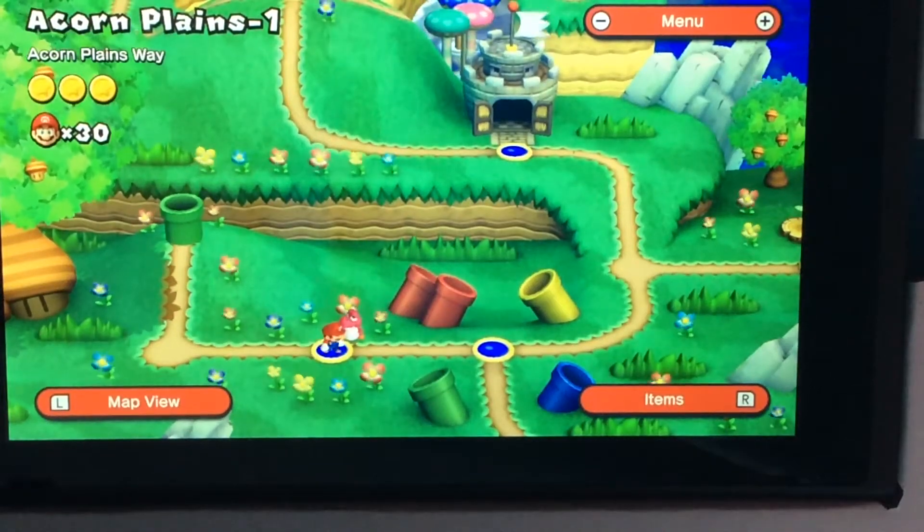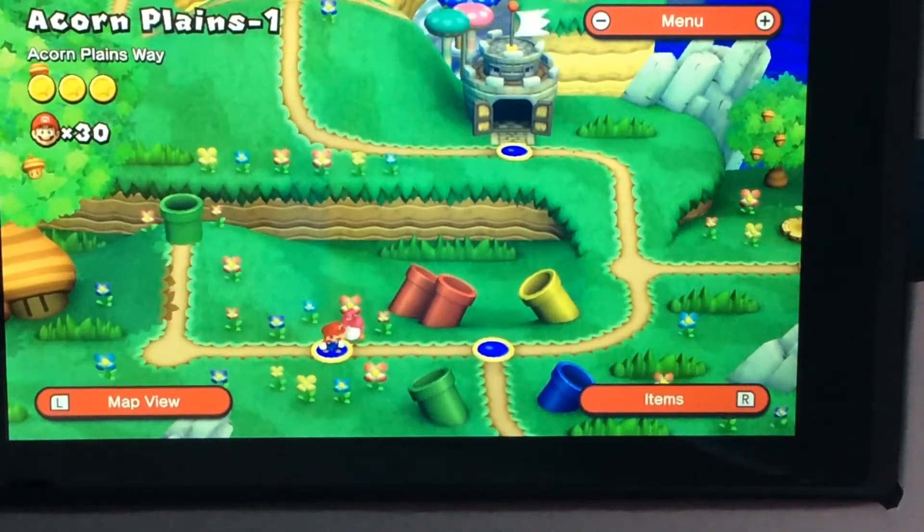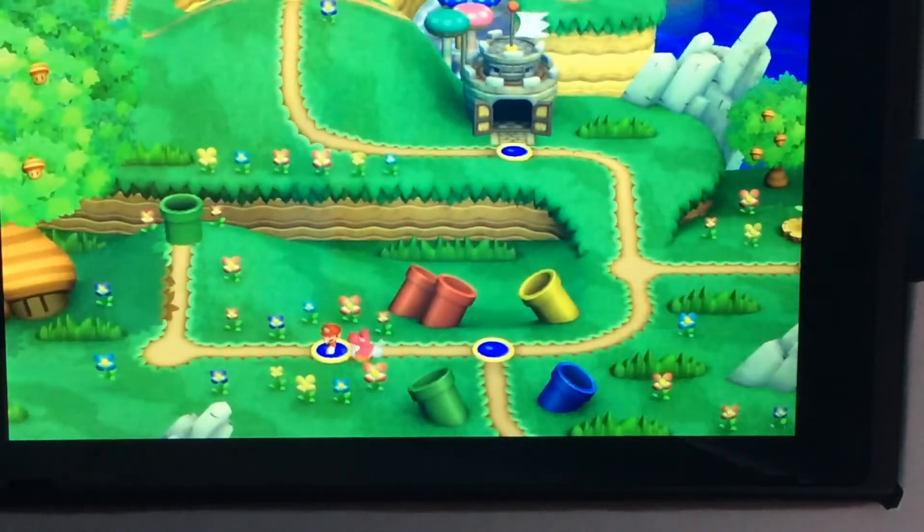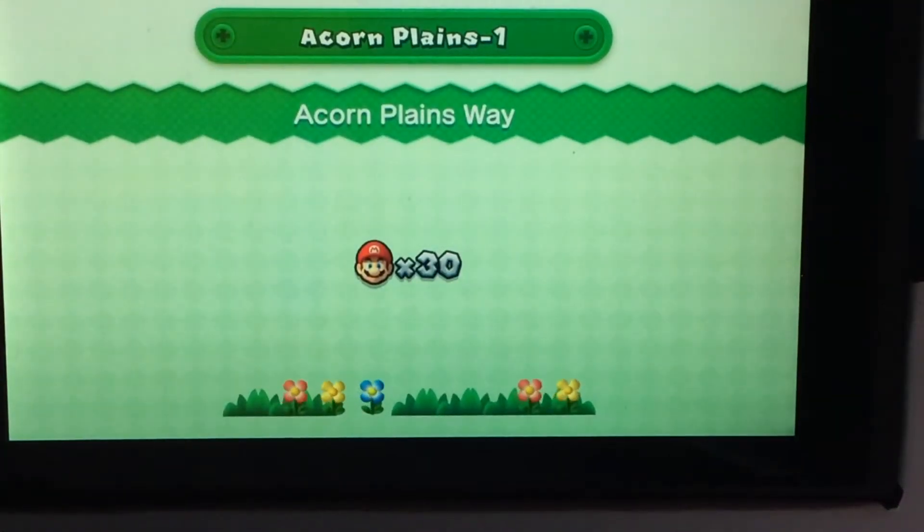This level has an Acorn Plains way. It has a bunch of lives. I do have a Pink Baby Yoshi. The flight ability is really good — it's almost like a P-Acorn. It's so good. You can basically just fly over everything, or... I am not going to do that.